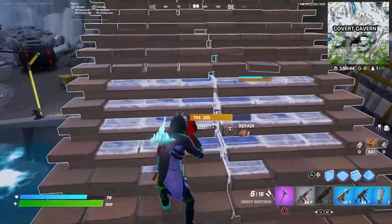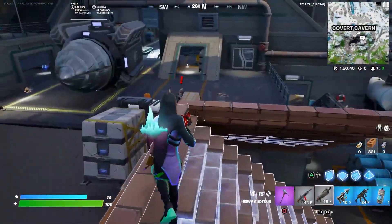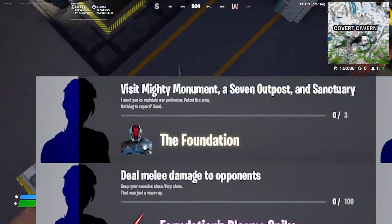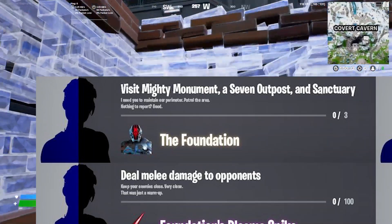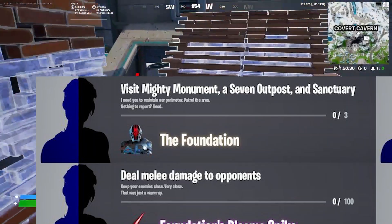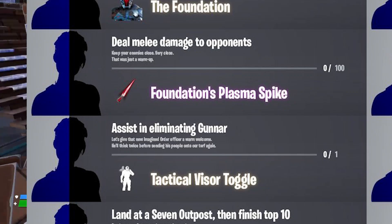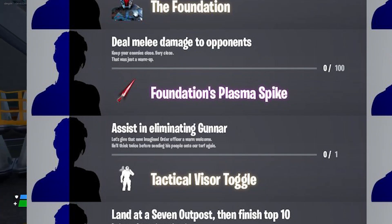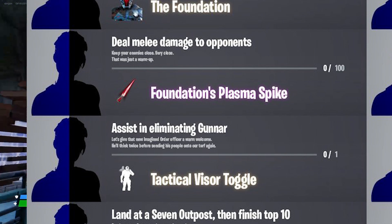Before we talk about the golden Foundation, let's talk about how to unlock the Foundation skin. You have to complete these challenges if you want to unlock the skin. First, you have to visit Misty Monument, a 7 Outpost, and the Sanctuary. If you visit all three of these locations, you will unlock the Foundation skin. I'm so glad we don't have to fight the Foundation to unlock him, because the Foundation is super OP.